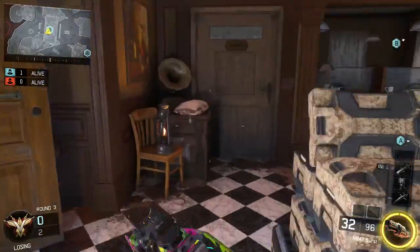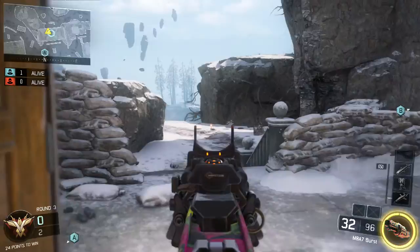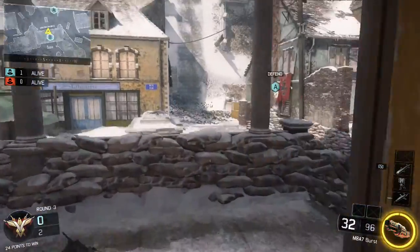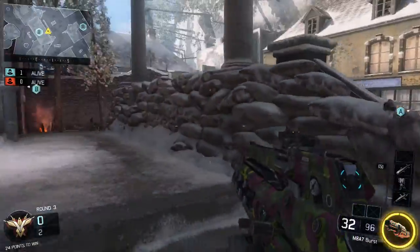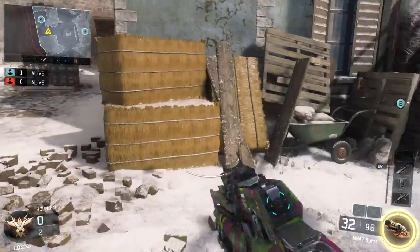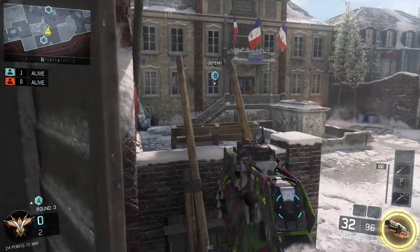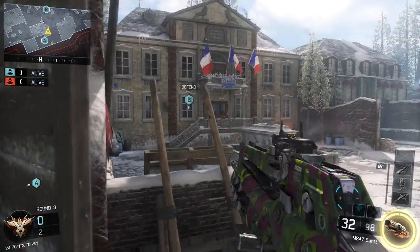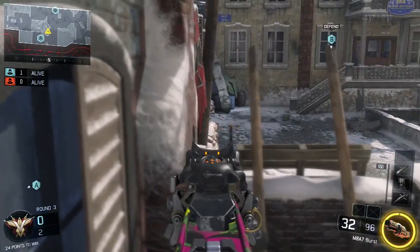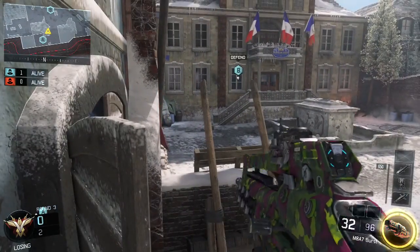You can also take cover behind those doors if you want — it's not that good, but if you know someone is in there or out there, you can just stand behind this door. Next up there's a head glitch on this object — if you crouch, you have a bit of cover and you can see into mid. You have middle covered, and if they're coming through the wall area here, you can be prepared.